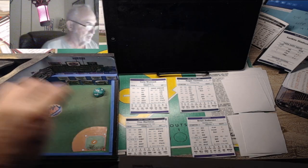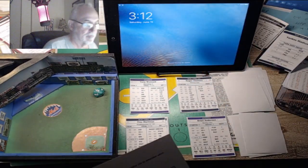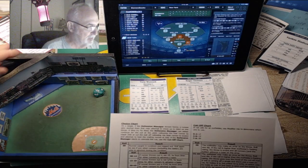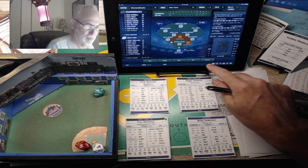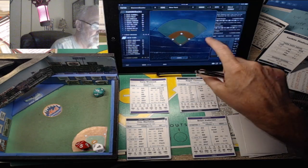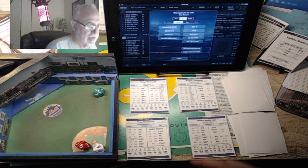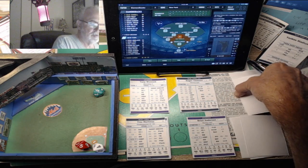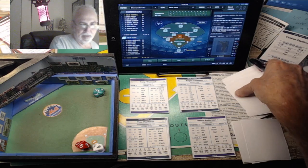We're going to roll through the choice chart to try to score on a double. Tony Womack pulls one down the line, and we're going to try to score Damian Miller. It's a 54 - and he's safe. So it's a two-run double - one score, another score. Womack is held up. A big, huge, clutch two-out two-run double.